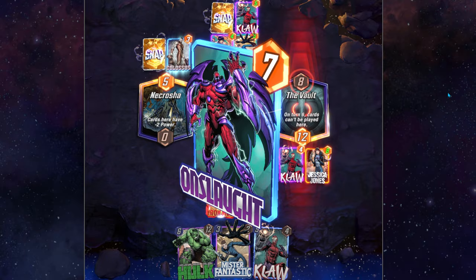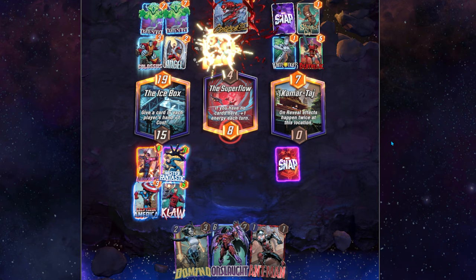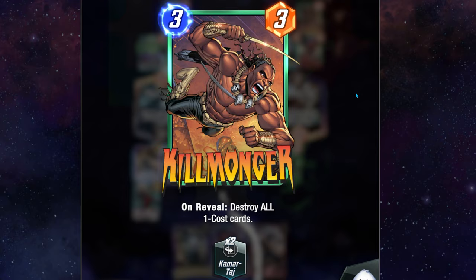More often than not, playing Hulk on turn six will be just enough to get you the win on a location, or even win the location by himself, as 12 points at a single location in one round is pretty big for beginners. Let me walk you through what an ideal game would look like at each turn, so you know exactly how to use this deck and its strategy to win your games.